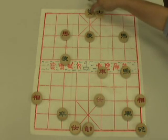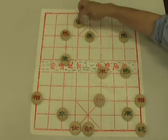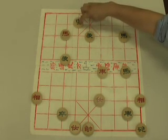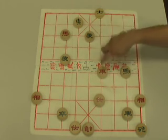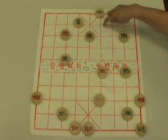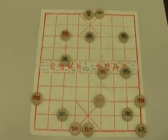Green moves to the center file. If green had inappropriately chosen to move differently, we would have had a pretty quick checkmate by moving here. Green made the right choice by moving to the center file.